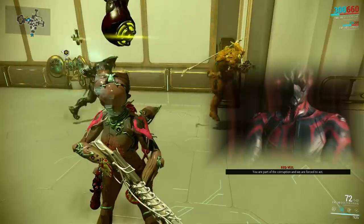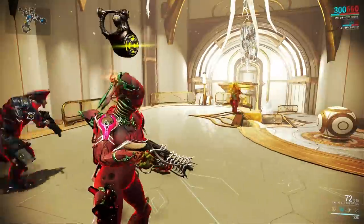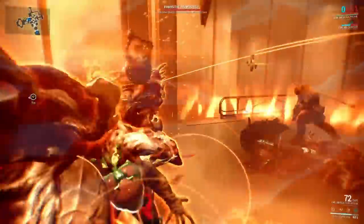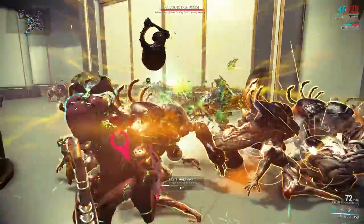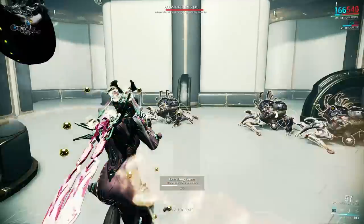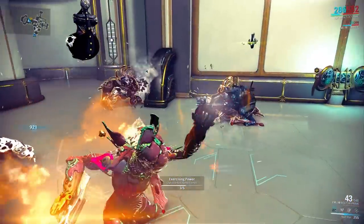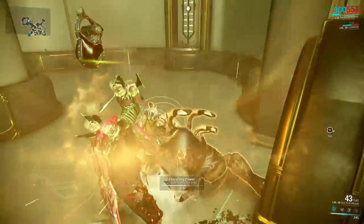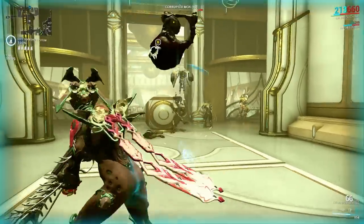Now we're in the Void and the Redfield Syndicate is attacking me. I'm waiting, then I use my ultimate Nova ability and then of course the Neutron Star — it does pretty good damage. Almost half the life of these Eximus enemies gone. There you go — the Neutron Star, ladies and gentlemen. Enjoy.